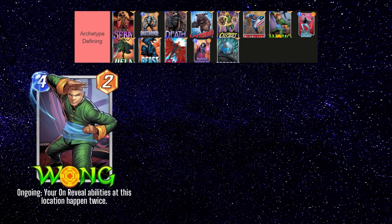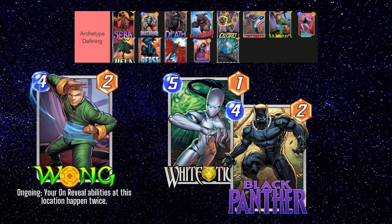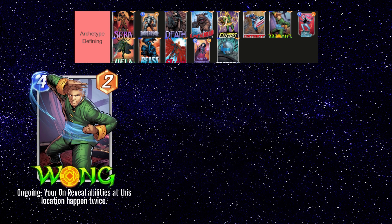Wong doubles on-reveal effects, which allows for a lot of interesting combos with strong on-reveal cards like White Tiger and Black Panther. Building decks with Wong is pretty straightforward, and there are some really wacky, game-breaking combos you can pull off with cards like Ironheart, Hazmat, Gambit, and if you can even manage to get out Onslaught, Mystique, and Wong all in the same lane, you're going to be in for some crazy shenanigans. Even if you don't have all these cards, you can just slot Wong into the starter on-reveal deck and it'll make it much stronger.